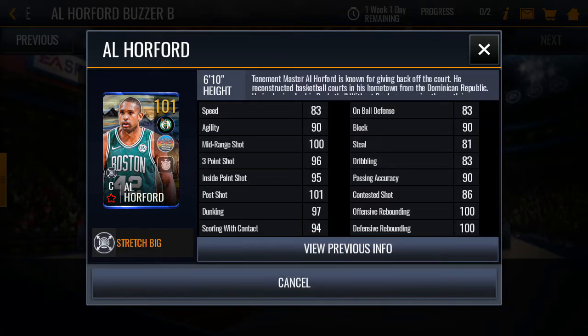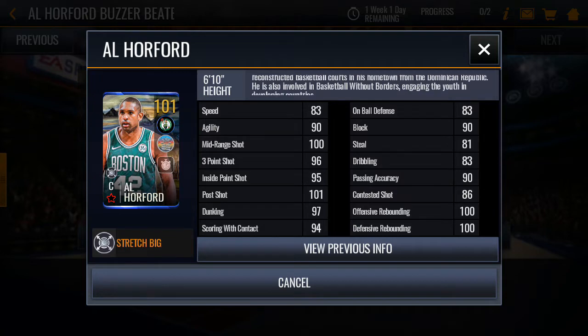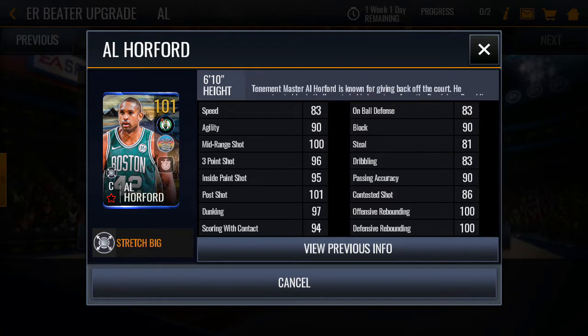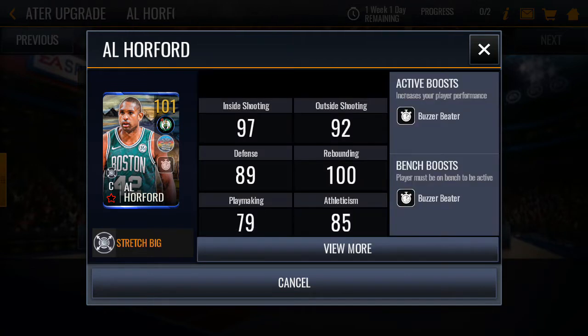His offensive and defensive rebounding are both 100, so he is pretty decent. But again, I think I'd rather have the defensive Mutombo — though this one is free.